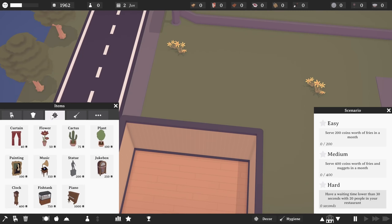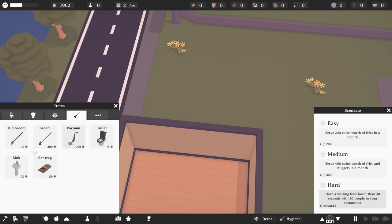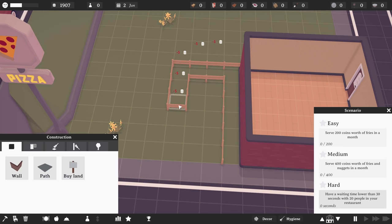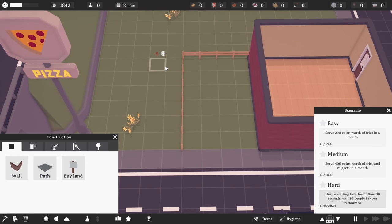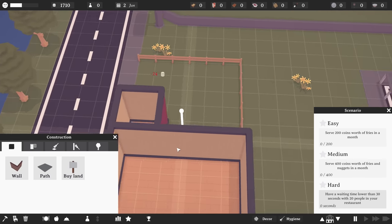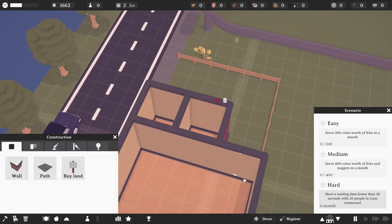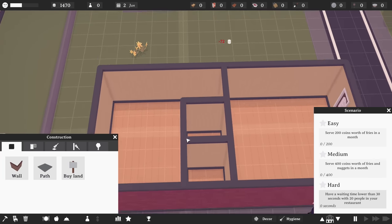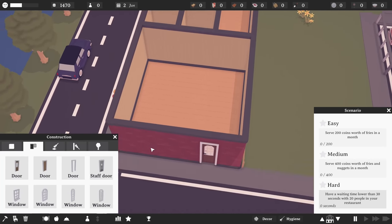I want bathrooms and a good kitchen space, and I think we have enough money. A toilet and sink need to go into a bathroom, so it can be a relatively small space. Let's buy some land and get a couple of bathrooms and a nice kitchen space back here. We'll do walls like this, and this will be the entrance to the kitchen, leaving us a little money.